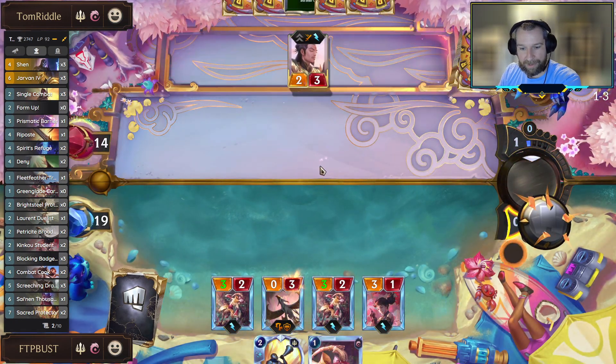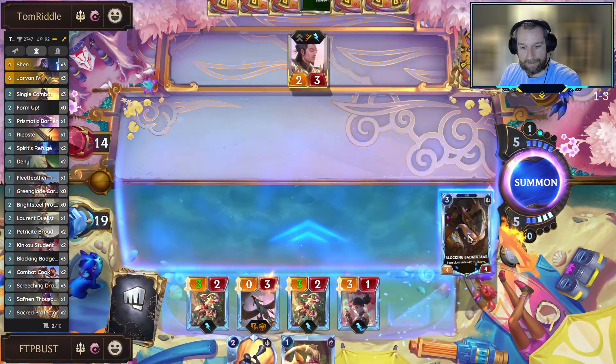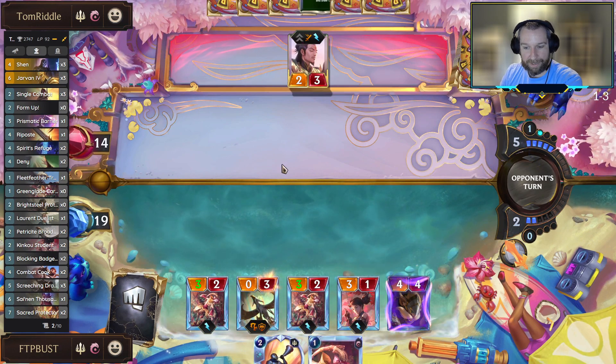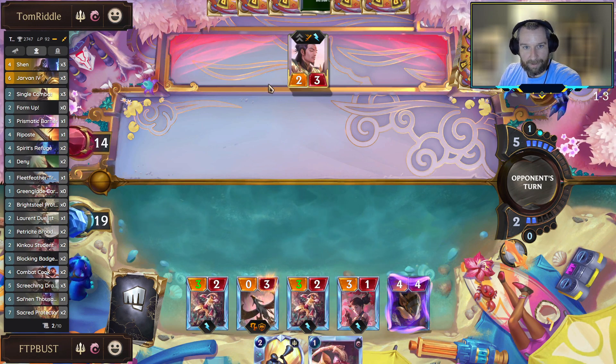We got that dum-dum out of here. If we pick up a barrier we should be winning the game. Did not - so Badger Bear it is. You can still hook this Master Yi out of combat and have a pretty strong attack set now. Another combat trick in hand - not a terrible place to be.